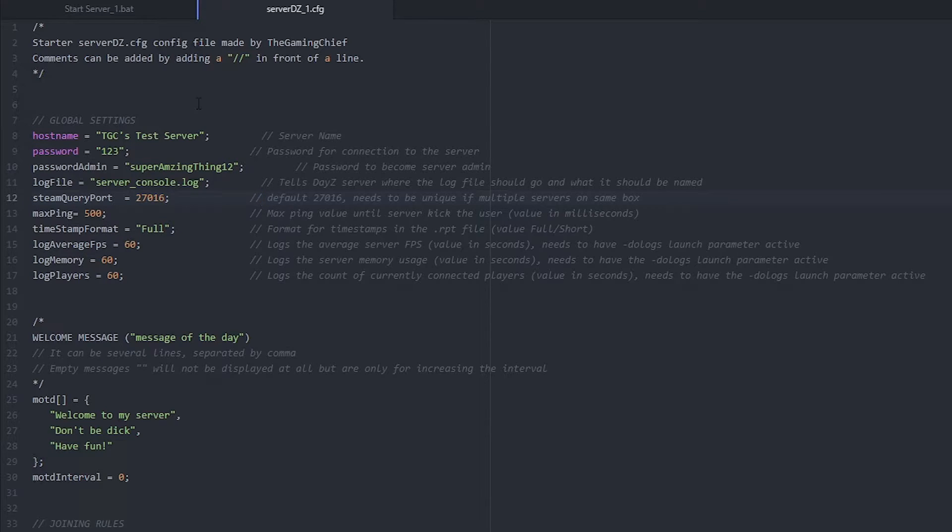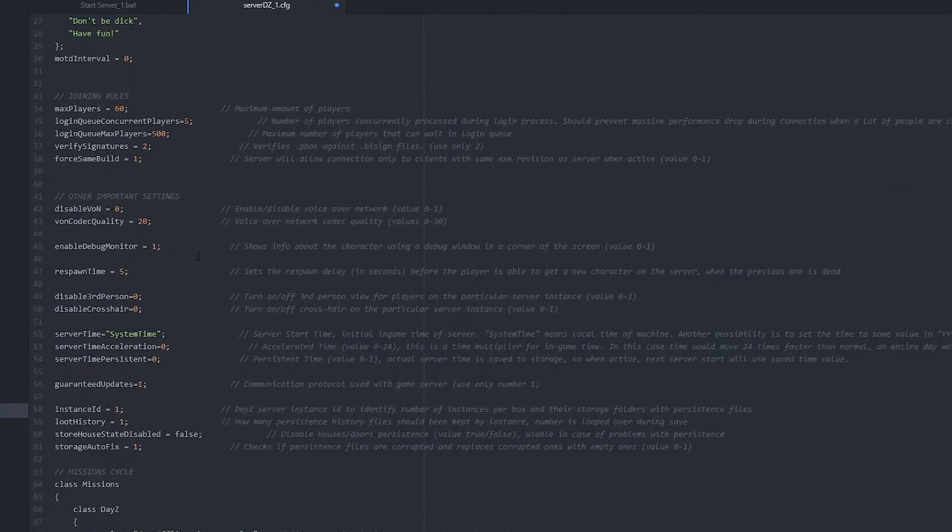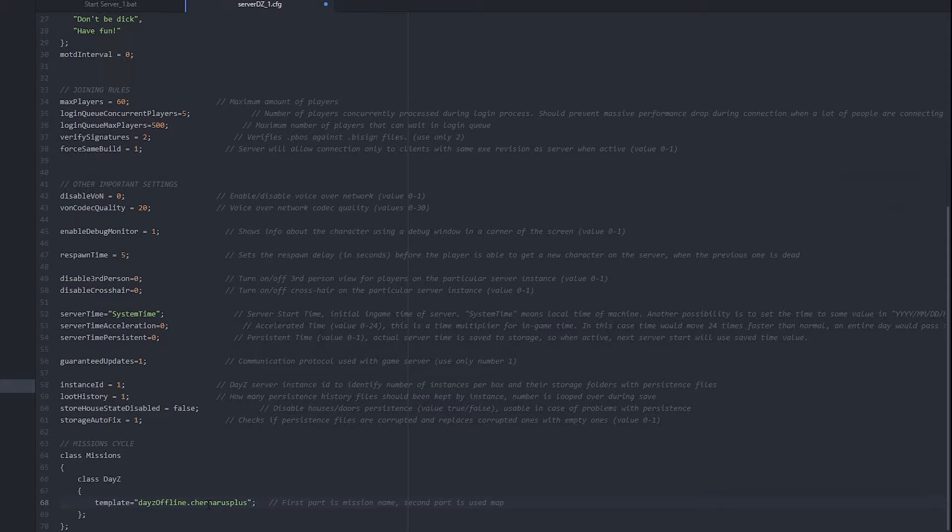With the config file open, the first thing on line 8 is to change your server hostname — I'll change it to include 'Number Two' since this is our second server. On line 11, change the log file name by adding underscore one so the two server logs aren't combined. On line 12, change the Steam query port — since 28015 is used by the first server, I'll use 28016. If you're behind a firewall or need port forwarding, make sure that port is open. Finally, on line 68, change the mission name to include underscore one for our second mission folder with the separate database.